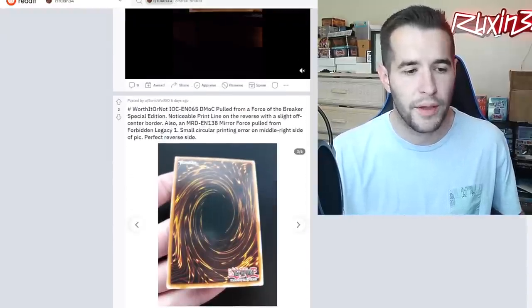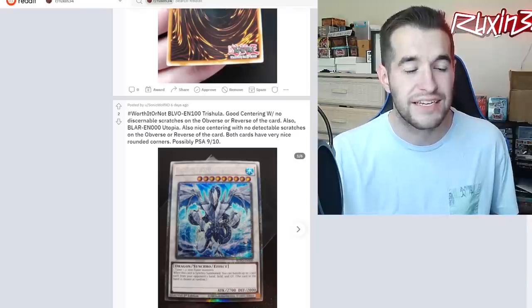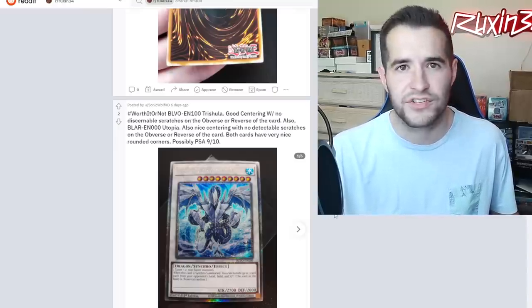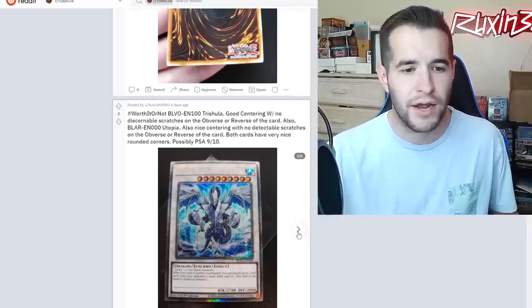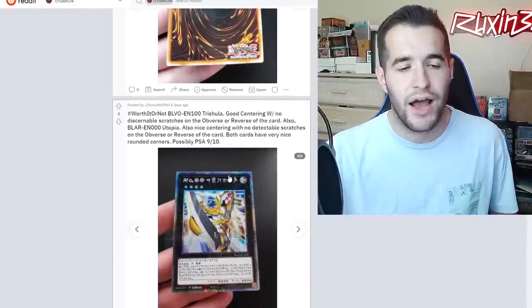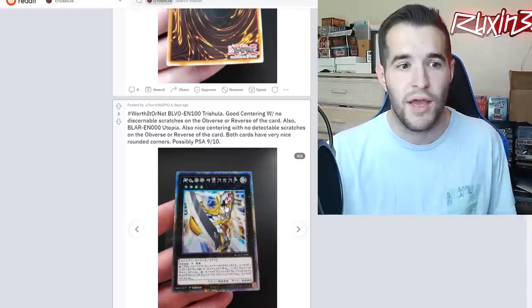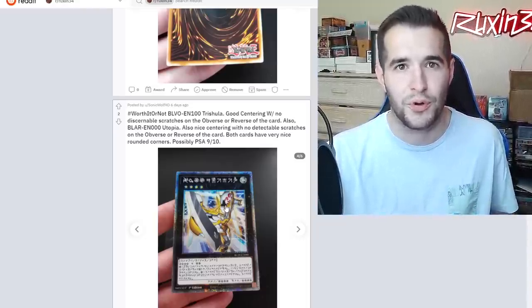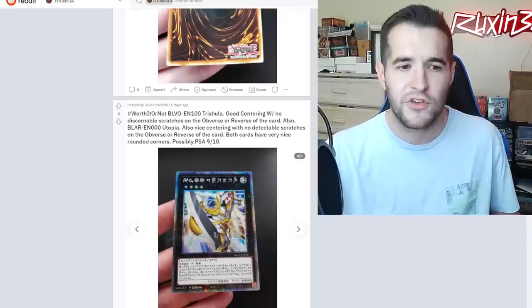Worth It or Not: a BLVO Trishula starlight with good centering and no discernible scratches, and a Utopia starlight also nicely centered - both with very nice rounded corners, possible nine or ten. A lot of people say don't grade new stuff, but starlights around $300-400 grading to a PSA 10 can be worth $1,000. Nines you might break even or lose a little. These look very, very clean and I am pro grading starlights - they're very hard to pull and eventually nobody will be pulling them. I'd say go for it.